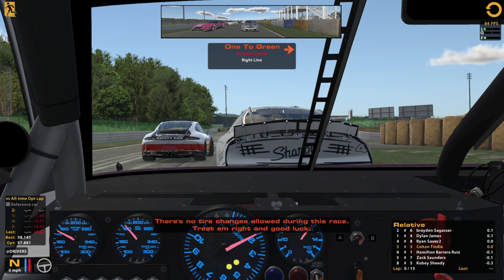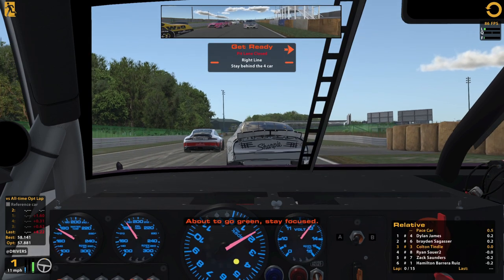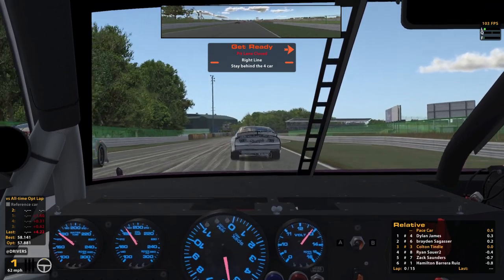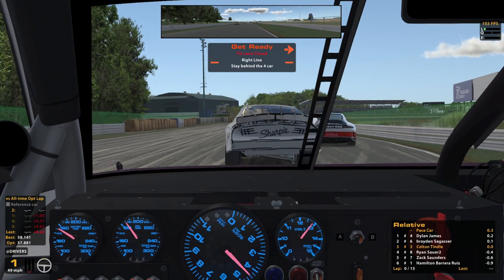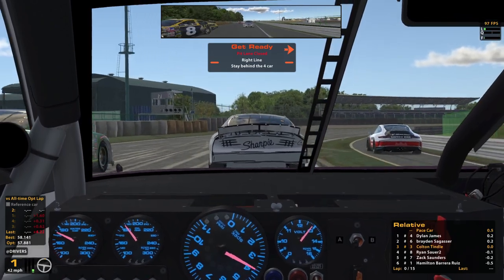Real big braking zone, sharp left-hand turn — that could be a really dangerous spot. I'm happy we were able to pull out a P3 starting spot because I think being in front of guys is going to be very helpful. We'll see what we can do with it. I'll be watching the P4 pole sitter get the launch — probably not going to be too long before he starts going. Got to be ready. Seems like a first gear start — lots of room to work with in first gear.